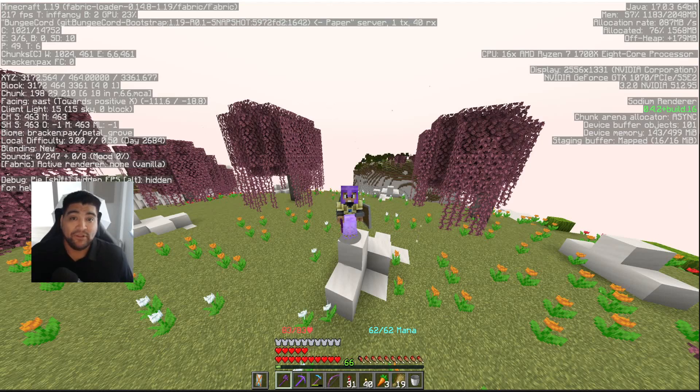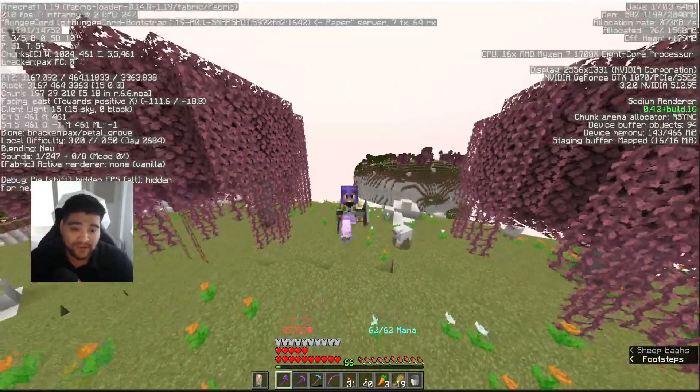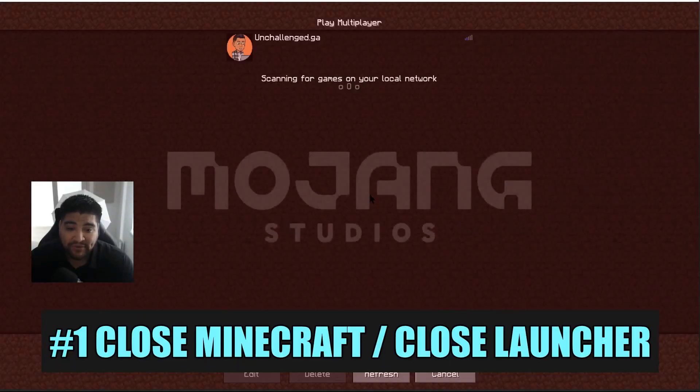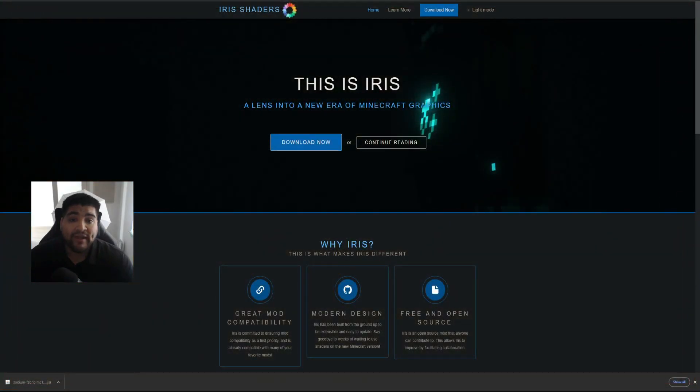We're going to be installing shaders, and our frame rate will drop while running them, but we'll still have a better-than-normal experience. Right now we have around 160 to 210 frames per second while traveling in this world. Let's go ahead and exit out of the Minecraft world, log out, and close the game completely.